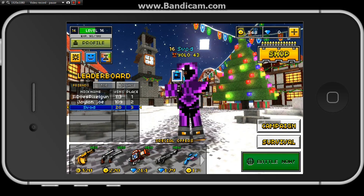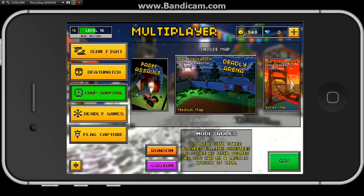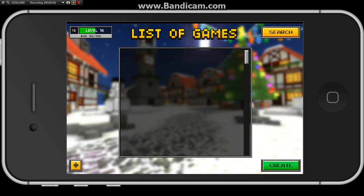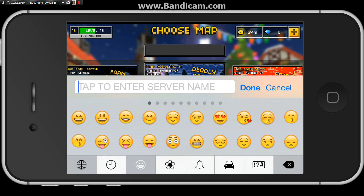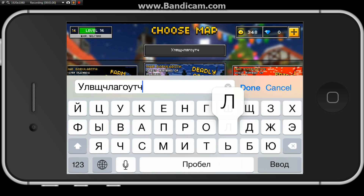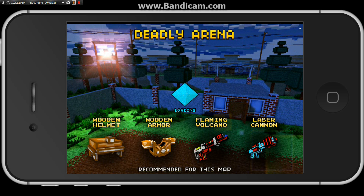Go to Battle Now, and you're gonna go to Co-op Survival. I find it's easiest in the Deadly Arena, so what you're gonna do is you're gonna make a custom game. Name it something random that no one would ever guess. Make it two players. Do not set a password, or else you will not get your coins. You can't get coins when you have a custom map with a password.